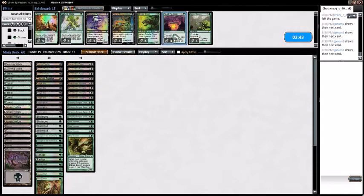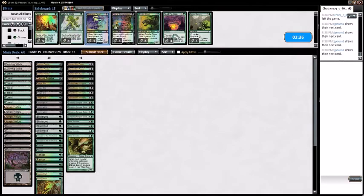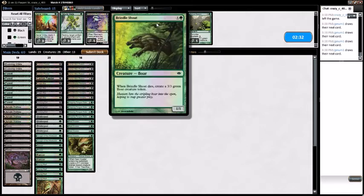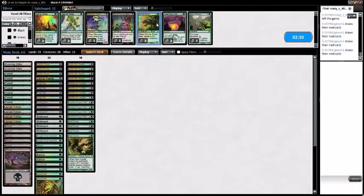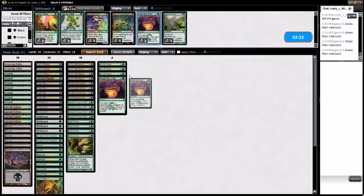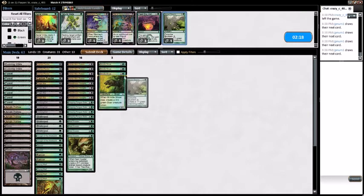Let's look at the sideboard. Probably don't need Aerial Folly or Natural State or as many Mesmeric Fiends. I'm thinking like Brindleshotes maybe, over Ashkin Zubras, and maybe Feed the Clans. No, I don't think I want Feed the Clans — but maybe I want Sprout Swarm.